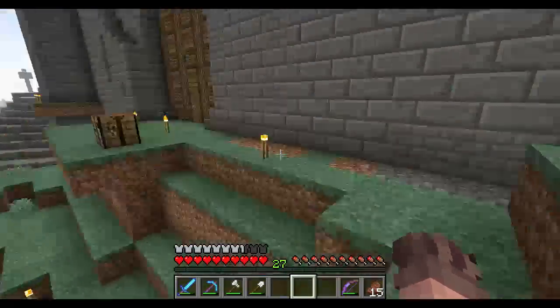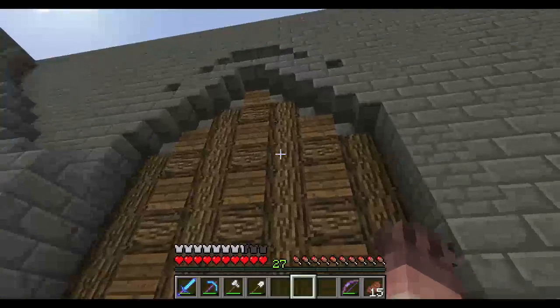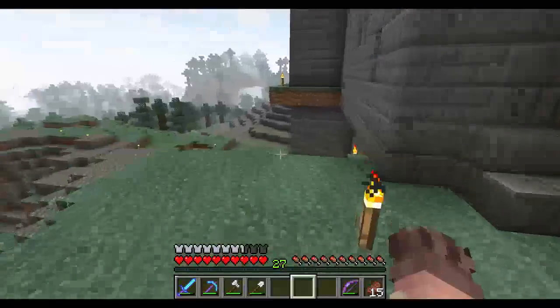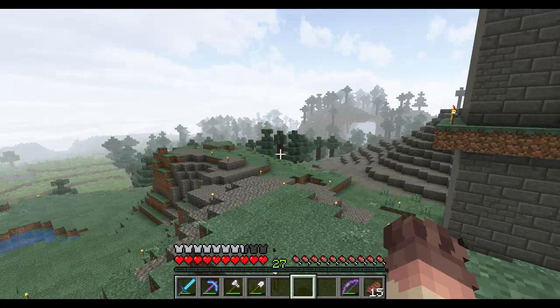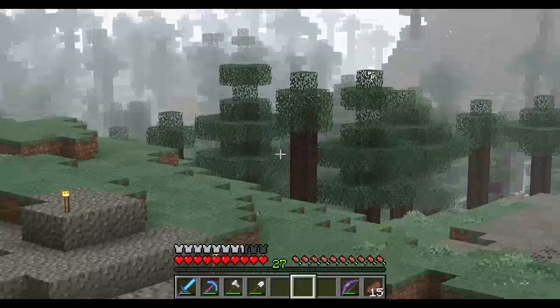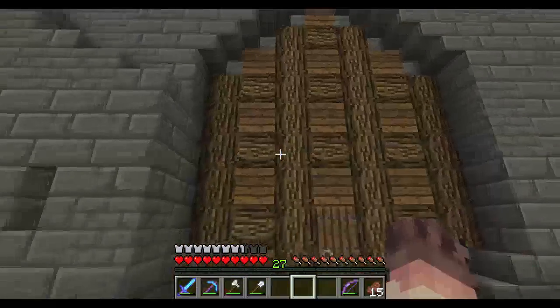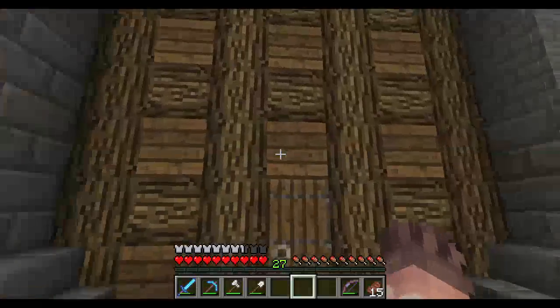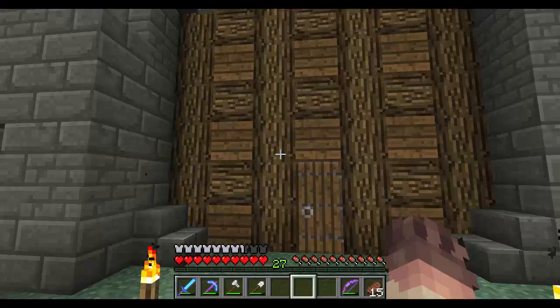I also made a gate here, which looks fairly well. This is spruce wood, but this is oak wood, because I did try it with the spruce wood logs. The spruce wood logs are actually kind of dark, so it kind of mixes more with the oak logs than it does with the spruce logs.